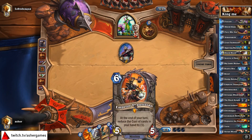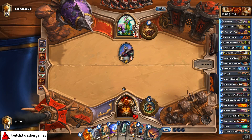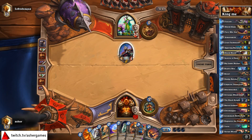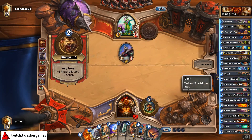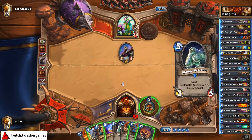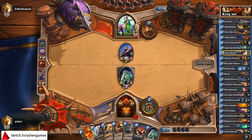Emperor could still be a good turn 6. The problem with Emperor is the same as with Varian — if you're far behind and possibly facing combo, you're going to have an issue. Control Warrior wants to control the board. I really want a Death's Bite. Sludge Belcher is going to have to be the play, although this is probably going to get Keeper of the Grove silenced. Better to get it out now than deal with it later.